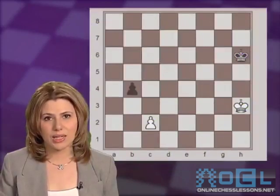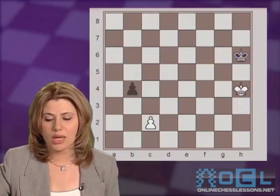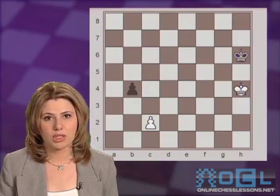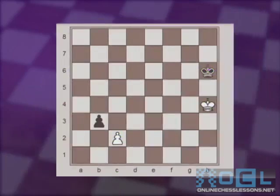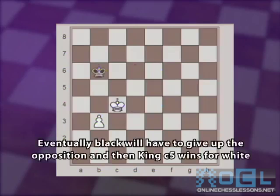Understanding this, we realize that the correct move here is for white to gain the opposition right away by playing Kh4. That is the only correct move in this position. Now, if black would do the same thing, try to give the pawn up by playing b3, the pawn would capture, and after Kg6, Kg4, Kf6, Kf4, both kings march to the queen's side. And then Kc5 wins for white.